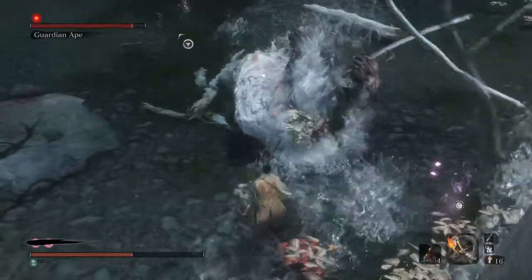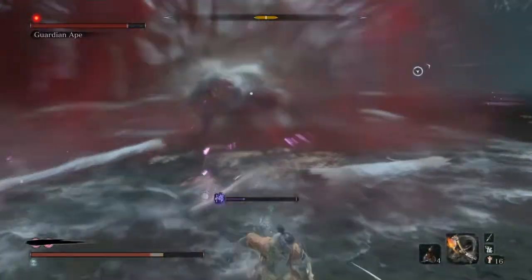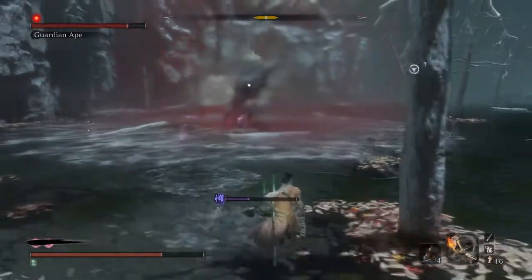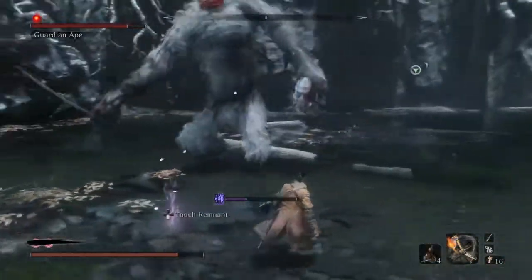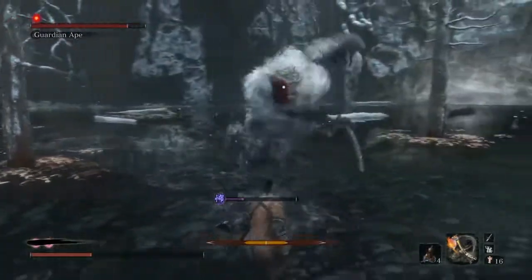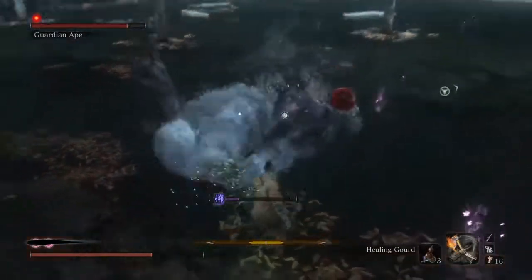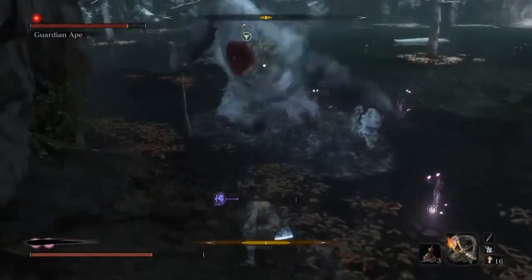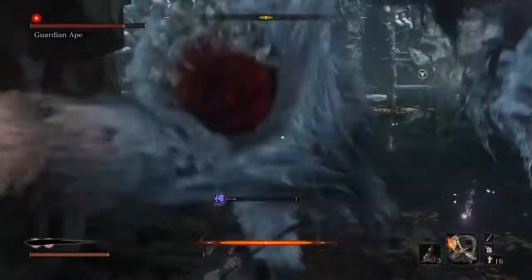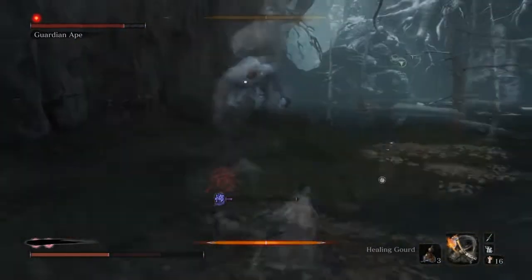Even when you die you still have a second chance, but as you can see they are blacked out now, which means you cannot use it again. The only way you can revive again is by performing a death blow — either getting the enemy's HP to zero or reducing their posture to 100. I nearly died there — that would have been embarrassing. This is very interesting for a boss fight in Sekiro.